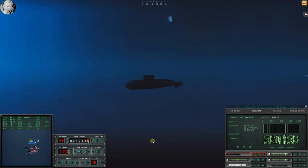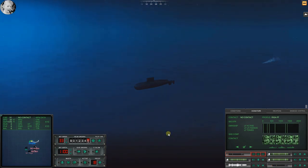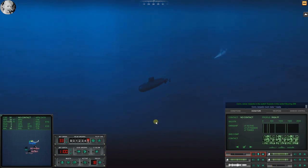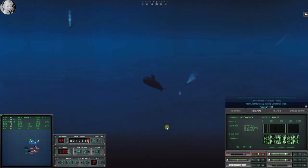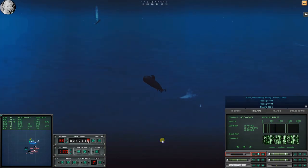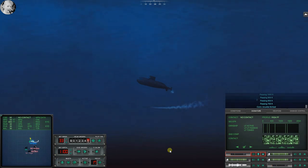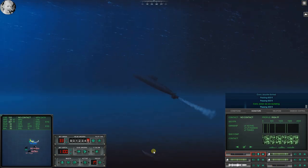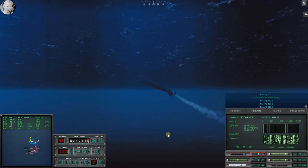He did his best to bushwhack us. Con sonar, torpedo in the water, torpedo in the water, bearing 288 - more of them. Ballast up, planes up, decoy. He's got heat but he did not turn for it. Now it's all about going up faster than he can. He's turning that way, so shall I. Con sonar, we are cavitating. Passing 600 feet, 400 feet, 300 feet, 200 feet - get that bow down, passing 100 feet.